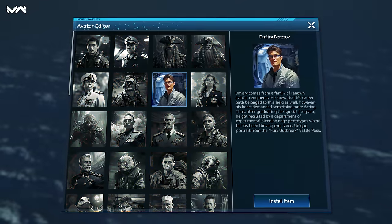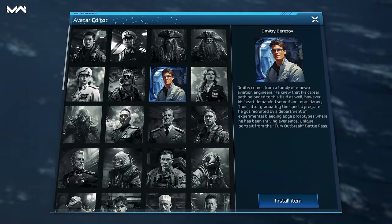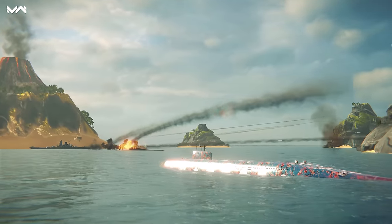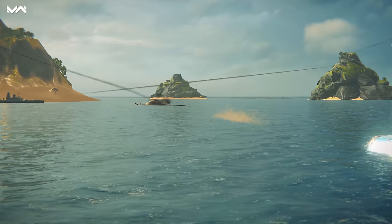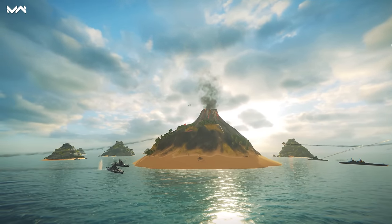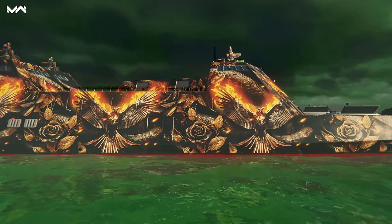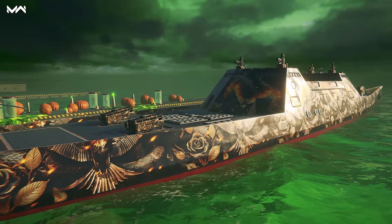Here's the other epic avatar, Dmitry Berjozov. He's a talented engineer who comes from a family of aircraft designers. His career was doing great, but he was always looking for something more daring. So he completed a special program and got a job in a department where he worked on experimental prototypes. The free part of the battle pass contains the rare Vicious Game camo.